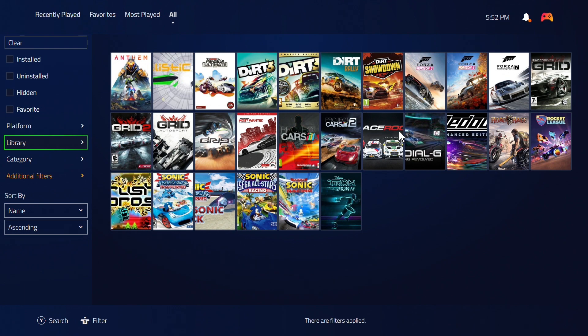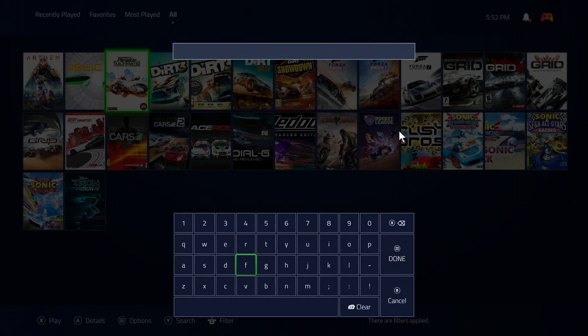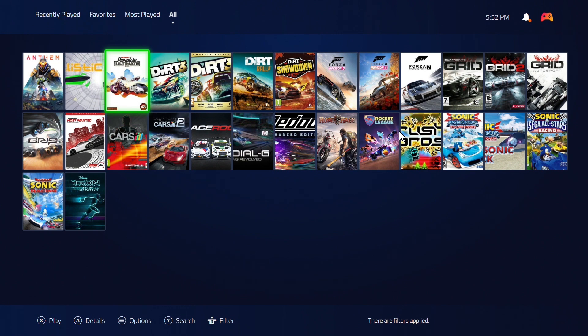You can also sort by name, which isn't really new, and you can leave the filter and search using the keyboard as normal — also not new.